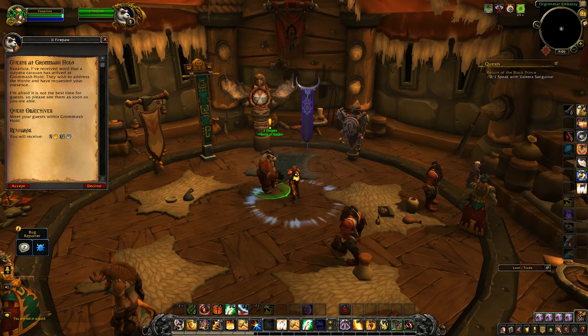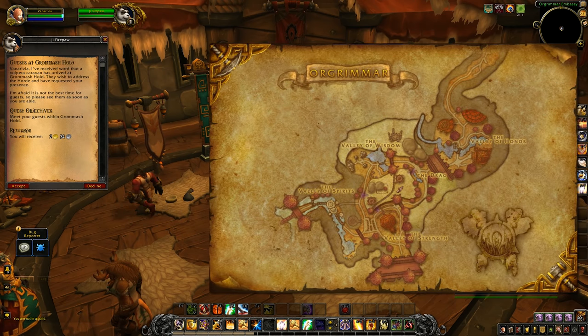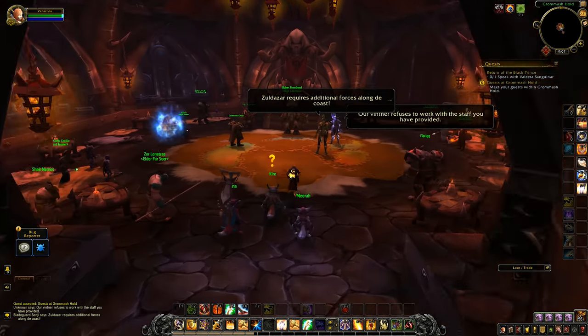Once you've completed both of those requirements, a quest will pop up to talk with G. Firepaw in Orgrimmar, located on your map right here. A Vulpera caravan has arrived at Orgrimmar and they want to be introduced to Bane, so off you go.